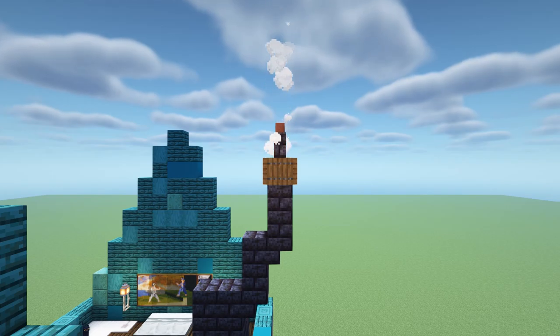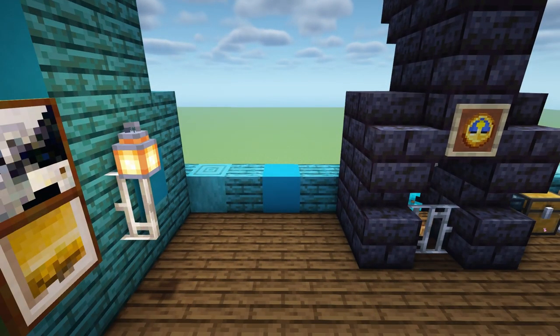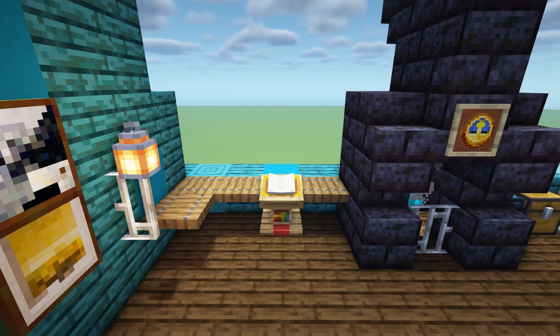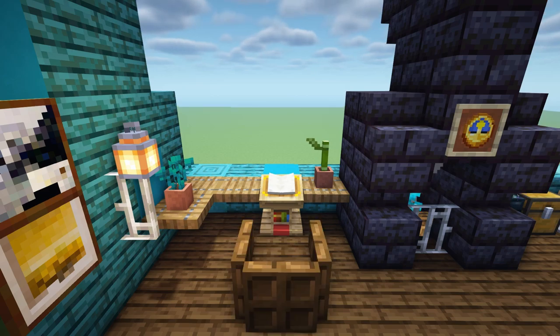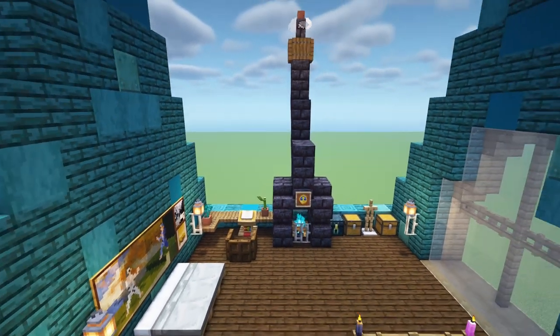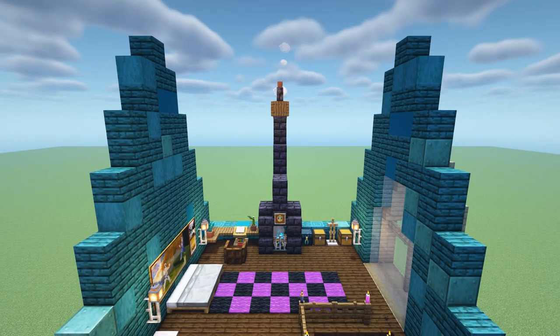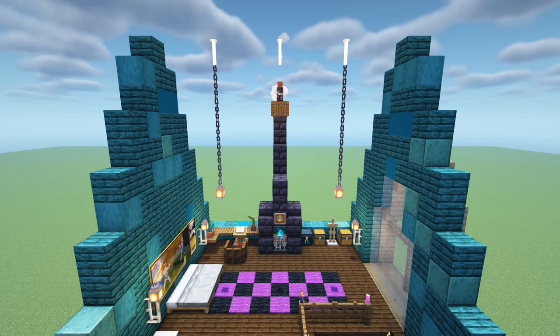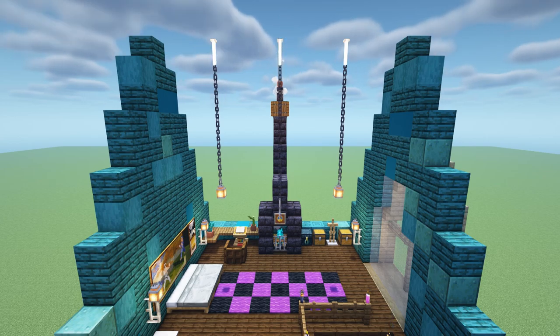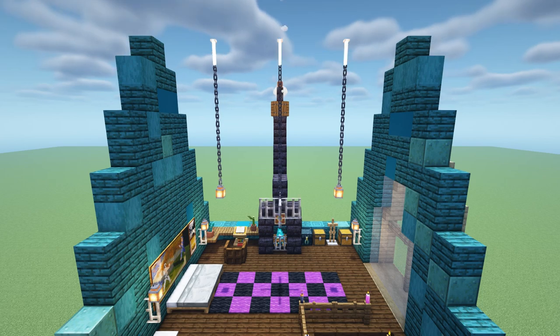In the corner next to the fireplace add a desk using a lectern and 4 spruce trapdoors. On top of the desk add a potted bamboo and potted warped roots. In front of the desk add a seat using a dark oak slab surrounded by 3 dark oak trapdoors. In front of the bed add a 3 wide and 7 long checkered pot and rug using black and purple carpets. At the top of the walls in the centre of the room add 3 upside down end rods with a 2 block gap between them and the walls. Hang 5 chains and a lantern from the 2 outside end rods. Then hang 6 chains and an iron bar from the centre end rod. Add iron bars to the full sides of the iron bar we just placed. Then add lit magenta candles on top of the 4 iron bars.